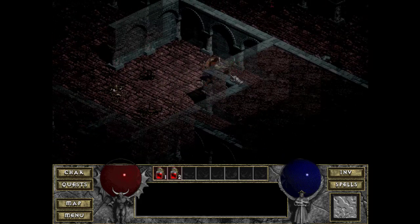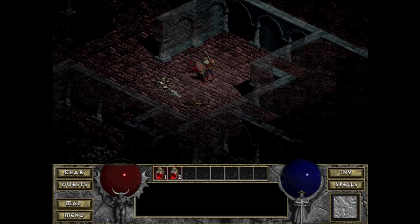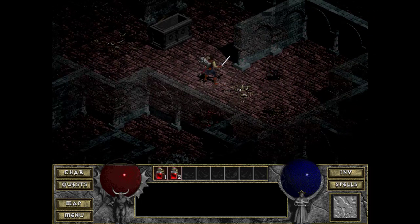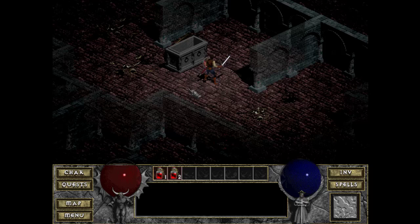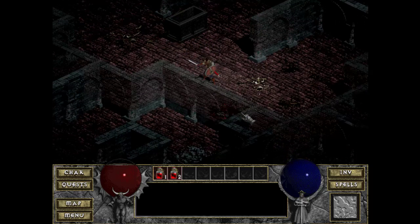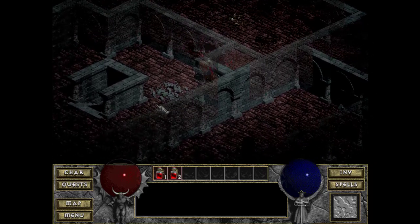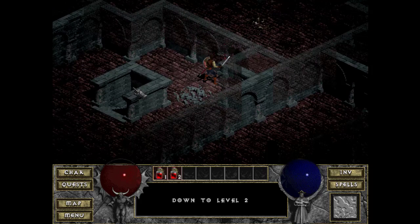The Fallen Ones — whenever you kill one and others are nearby, they will run. That's proof that there's some actual AI thought process going on. And there's your entrance down to level two.